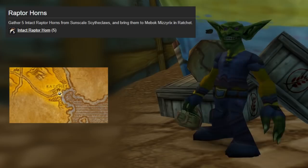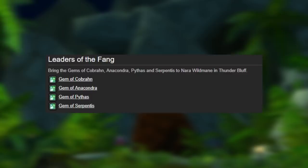First, we'll start out in Ratchet and we're going to pick up Trouble at the Docks. Then we're going to get and complete Raptor Horns from the Goblin over here, so you can pick up Smart Drinks.